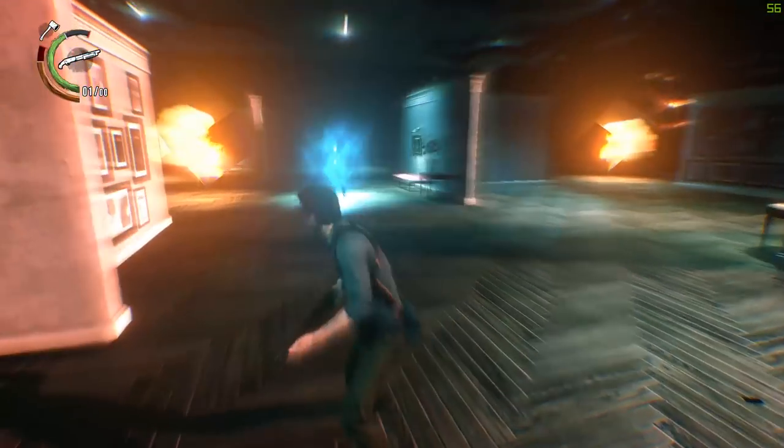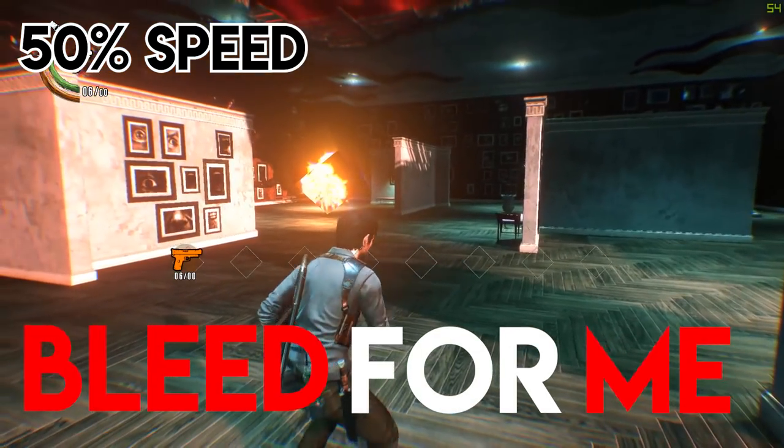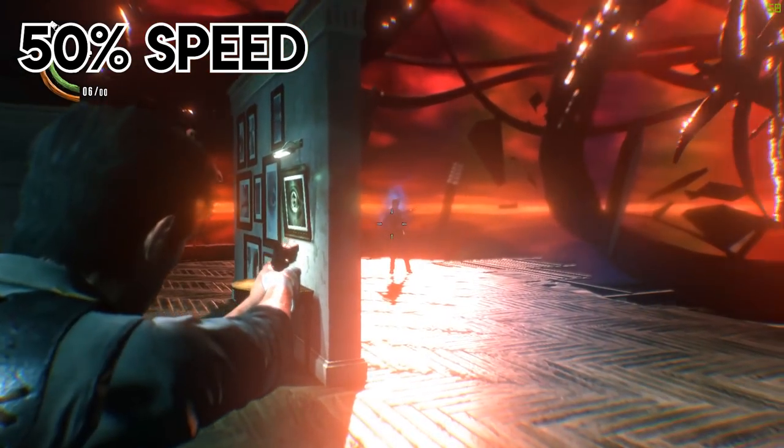When he warps around you but isn't chasing you, he's about to throw his dagger at you. He'll always say "bleed for me" along with this attack. The dagger can be easily avoided by strafing. Just don't strafe while you're aiming down the sights or you'll be too slow and get hit.